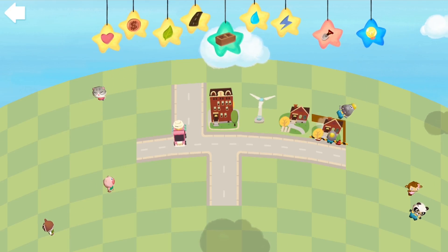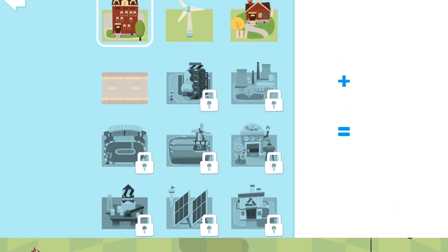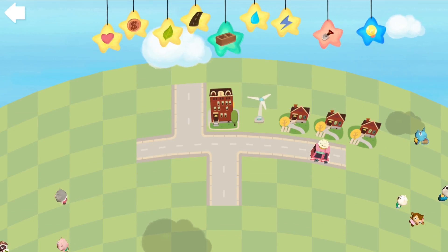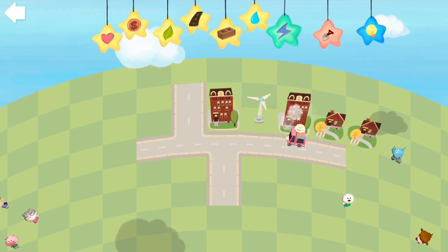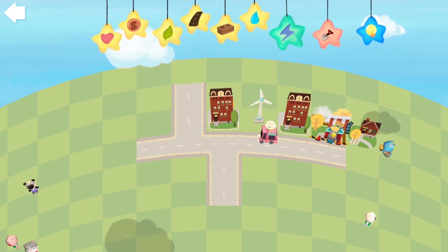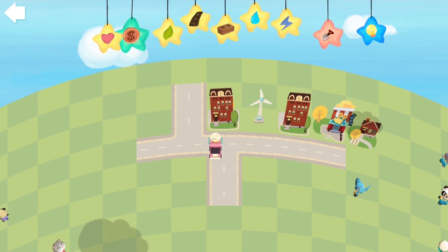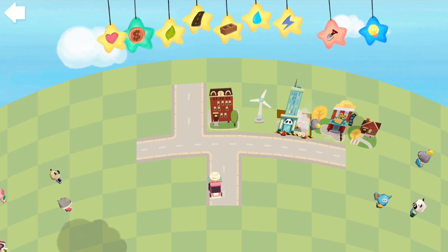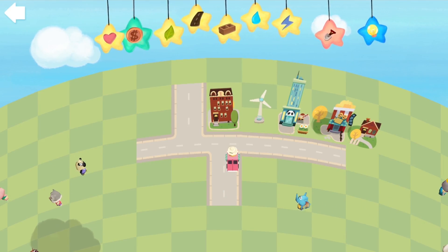Let's build another house over there and make a little neighborhood. These combinations - that plus that equals two bricks and makes a bigger house. That shows us what we can build. Whoa, when we add that it changes to a movie theater! This one's going to be a bank if we pull the money sign. And this became a huge skyscraper when we pulled that one!